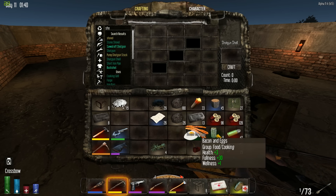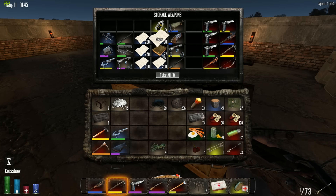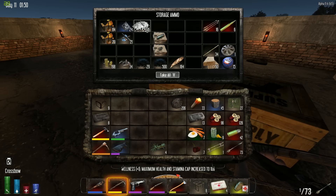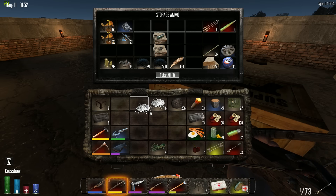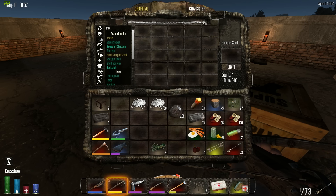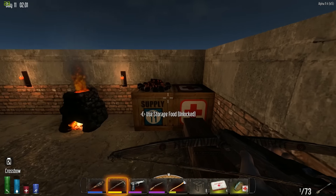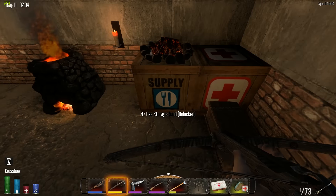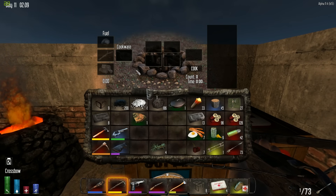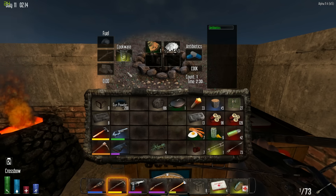With this many shotgun shells I think we don't have to be worried about running out of ammo anytime soon. But we do want to save some of the gunpowder that we have. We have a little bit more so I guess we can use some of that - maybe 20 of it. We'll use 20 of that to make some gunpowder, there we go, 200 gunpowder. And we'll put one of those with one of these and make antibiotics out of that with our beaker, of course.